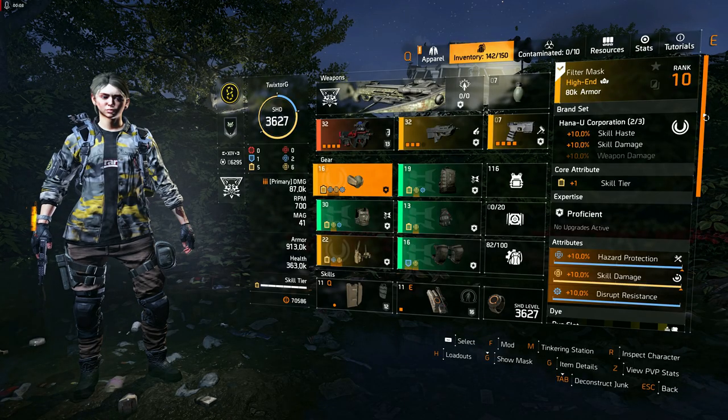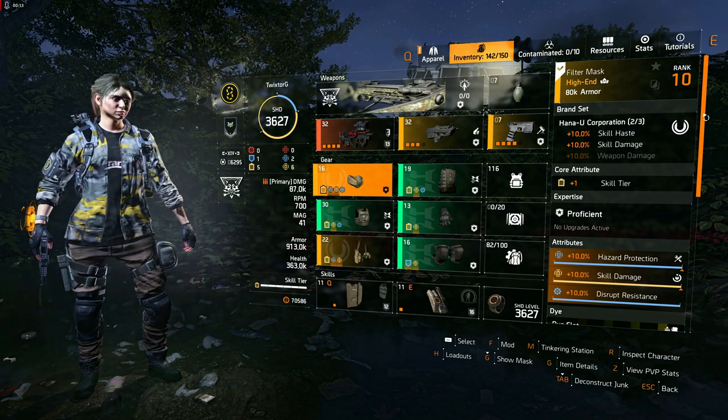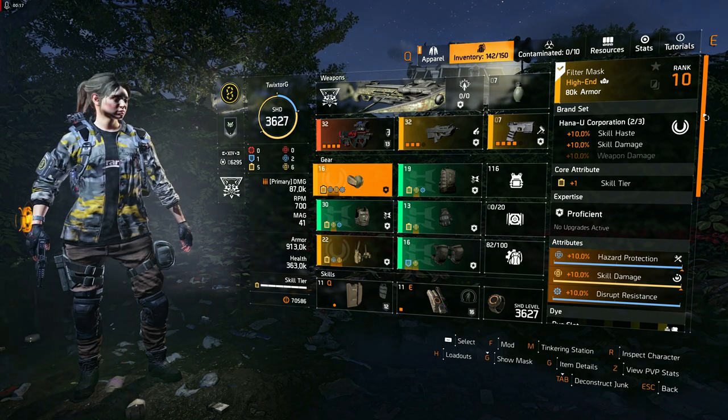Let's take a closer look at the gear we've chosen. We opted for two pieces from Hana Yu Corporation, specifically the mask and holster, to unlock the second set bonus, granting a 10% increase in skill damage.